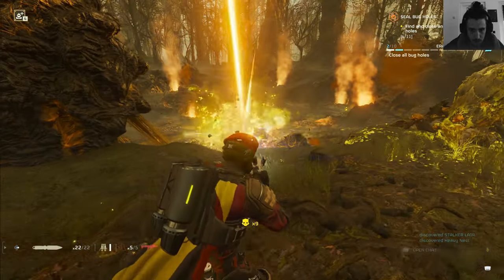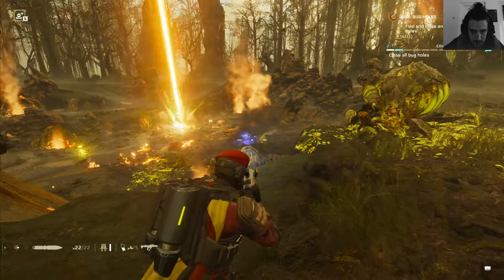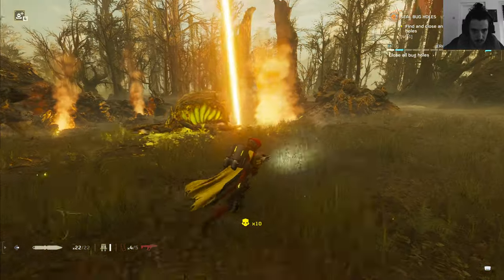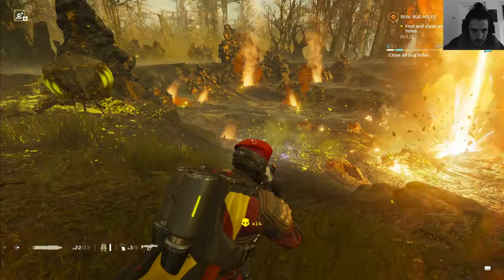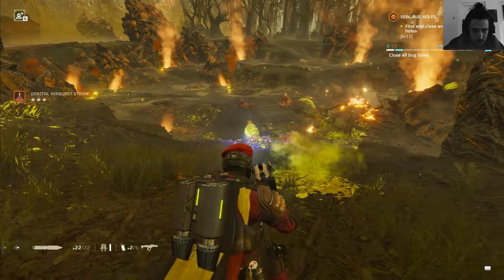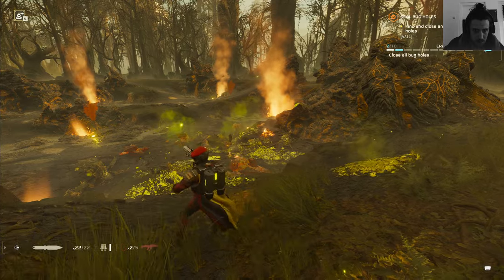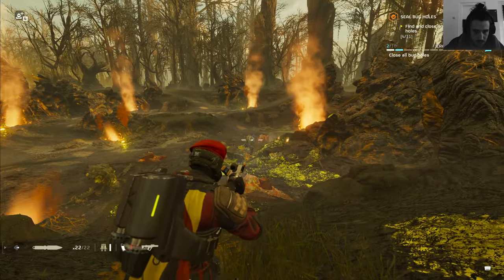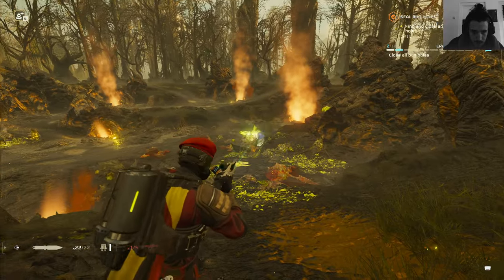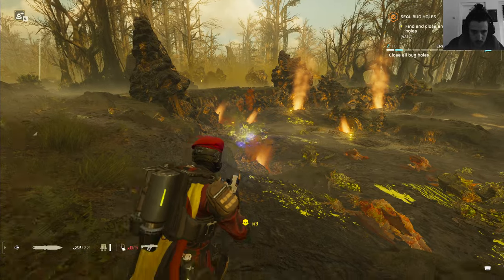I'm pretty sure we're getting killed. Now we have a problem because I don't have grenades to kill those bug holes. I can't throw enough throwing knives in there, and I didn't bring enough airstrikes to loosen up the holes. That gun feels actually good though — let's leave the area. I'm going to have trouble destroying those holes.